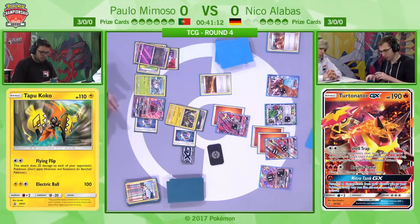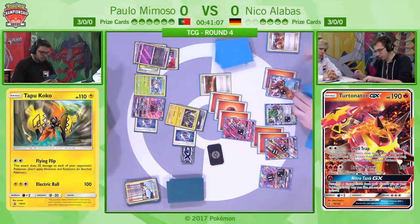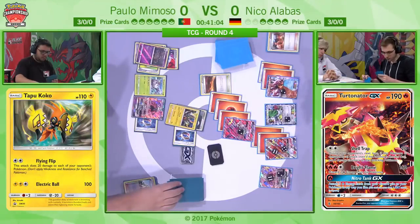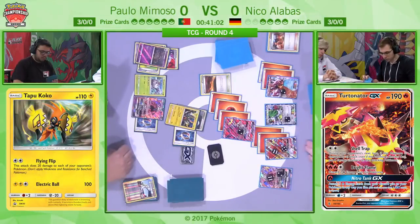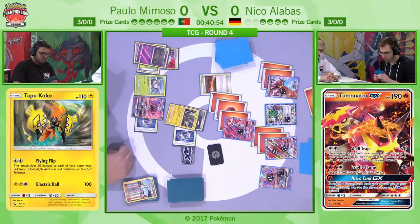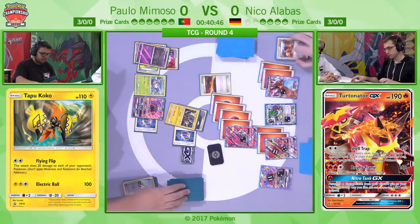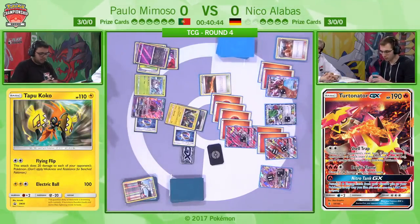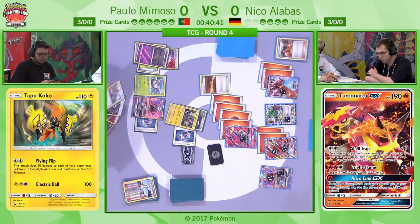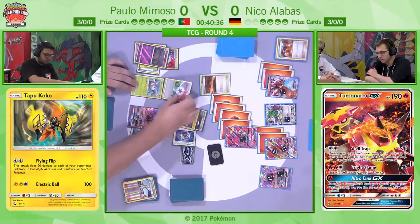It looks like he's opting to use Turtinator's GX attack — the Nitro Tank. He started off his turn with a Scorched Earth, saw that there's pretty much nothing else he can do. He can't move his Ho-Oh and get it back into the active for a knockout. So instead he's just going to try and develop energy all over the board, and that is exactly why Turtinator GX is in the deck. The Nitro Tank is a great way to reload your energies.